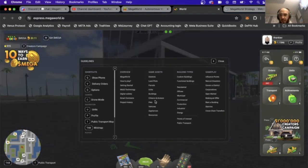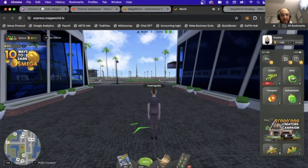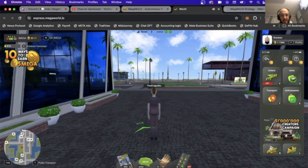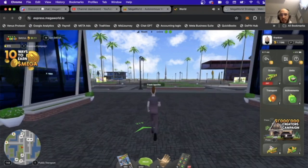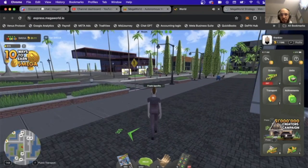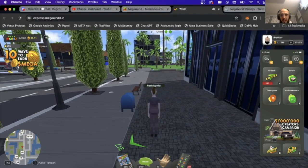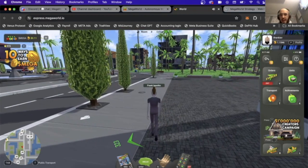What we also have to learn about is how to navigate. I go forward by pressing W, left by pressing A, right by pressing D, and backwards by pressing S. When I press W to move forward and hold Shift, I can run. You can double-tap W to walk automatically, and hit Caps Lock to sprint.